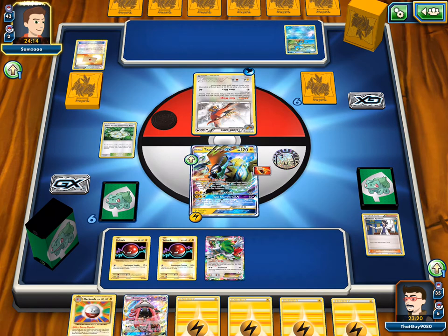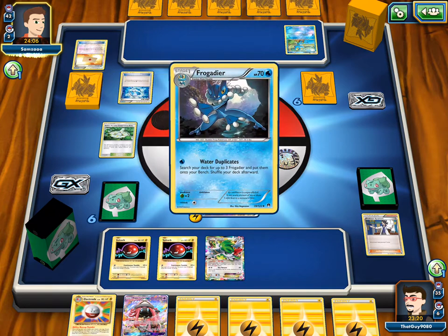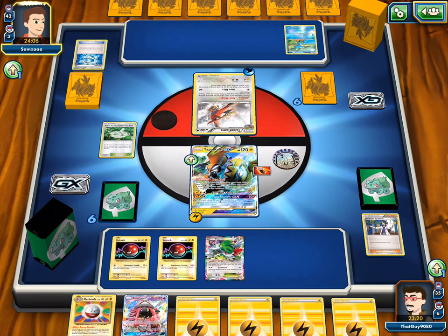We're gonna have to take 40 damage — no, we'll take 10 damage cause it's already in Paradise. And then we'll hit 260 on him, as long as he doesn't N us. Cause we have sort of a nice hand for next turn. We can Electrode — Lele for an N. Cause we don't want to discard all that energy.